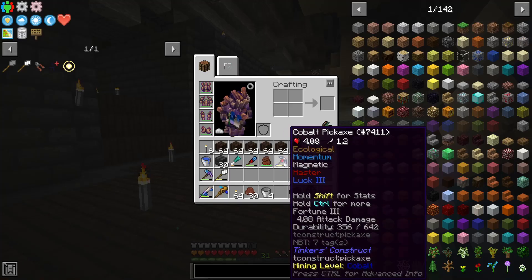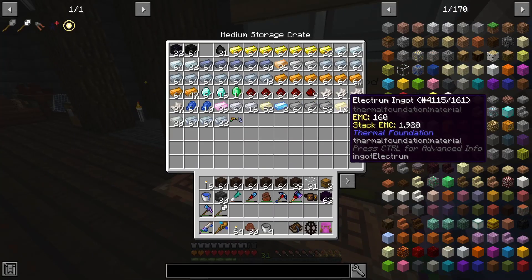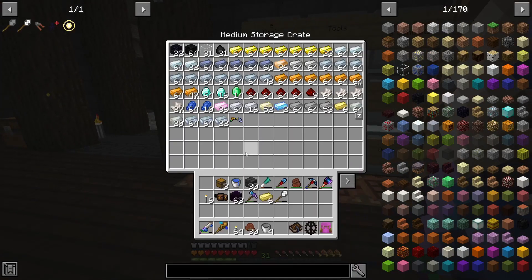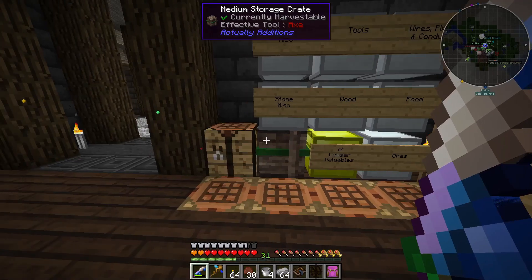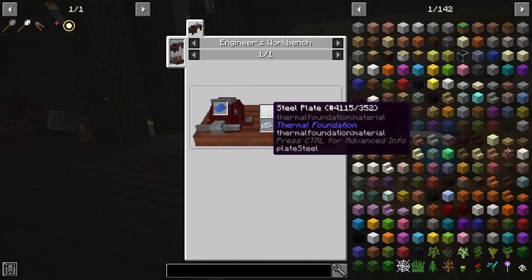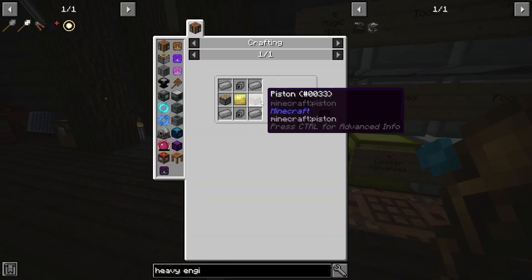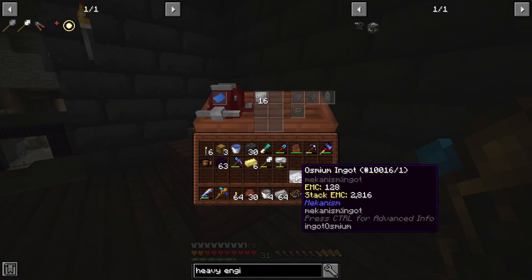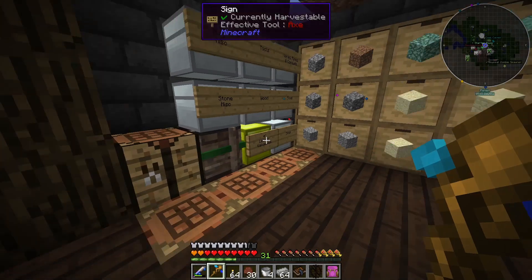If I really wanted to be efficient, I could make one of these, make a plate mold, and then do all the plates through it — but I'd rather save my time. I need to find pistons — I know I got a bunch from the village early on. You can make more, they're not expensive: iron plate, two stone, redstone, iron rod. I have a bunch of iron.